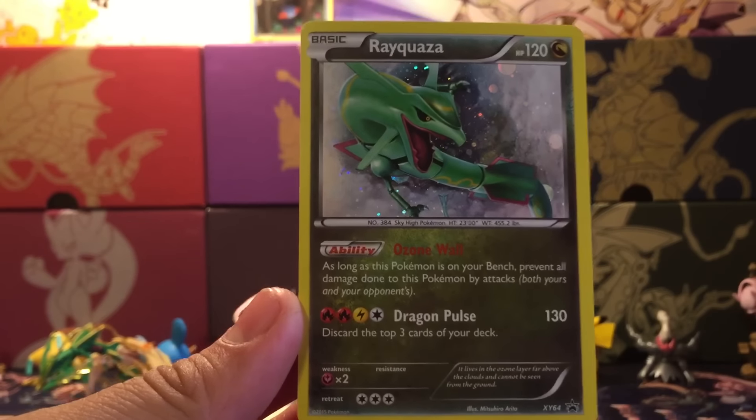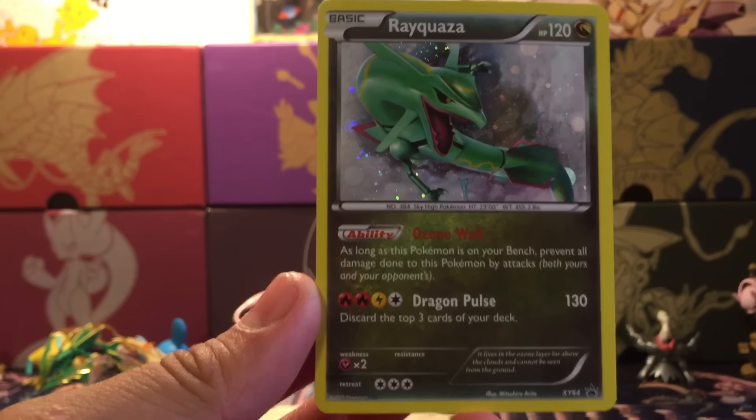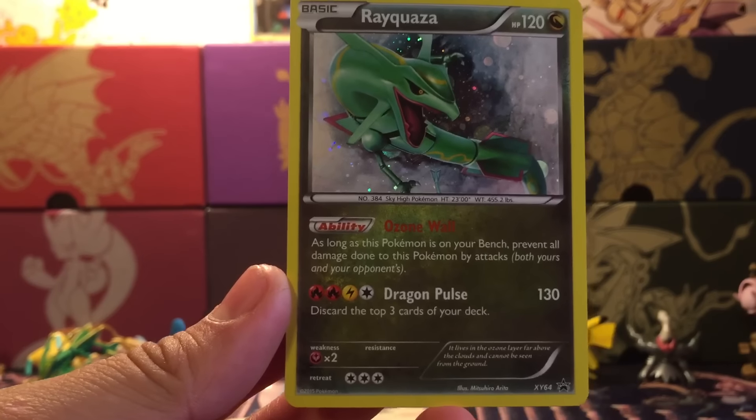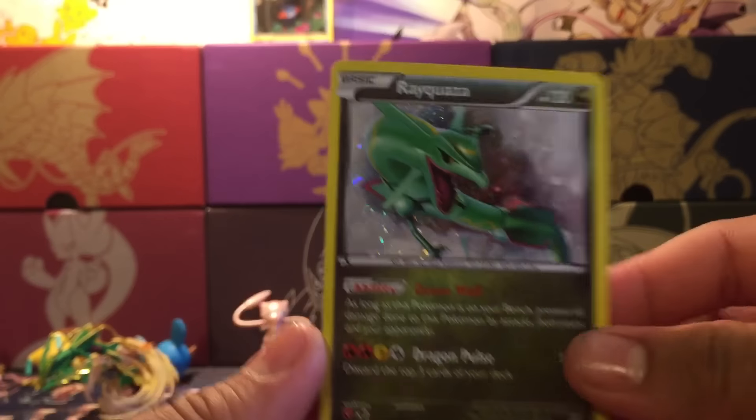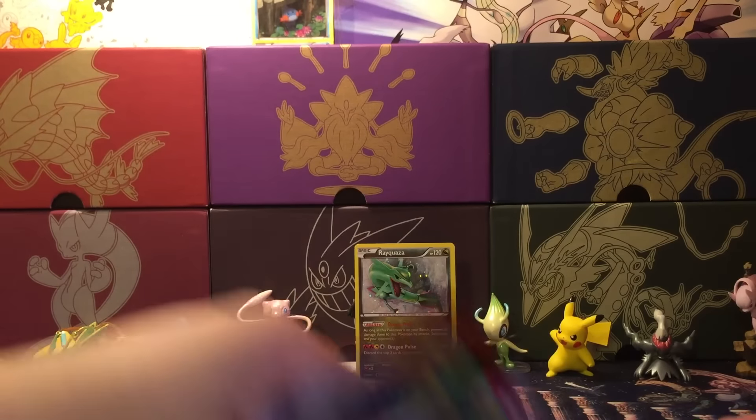Here is the Rayquaza promo. It has the ability Ozone Wall: as long as this Pokémon is on your bench, prevent all damage done to this Pokémon by attacks, both yours and your opponent's. Then we have Dragon Pulse for 130, which discards the top three cards of your deck. I don't think that's a very nice card to play, but that's just my personal opinion.